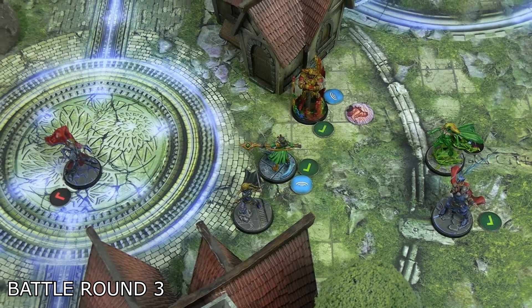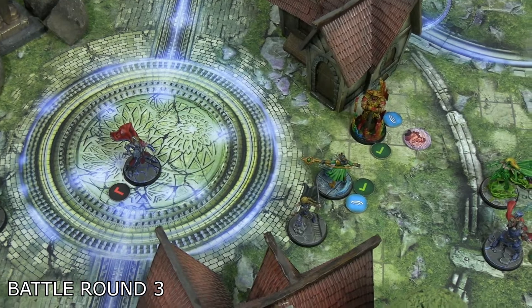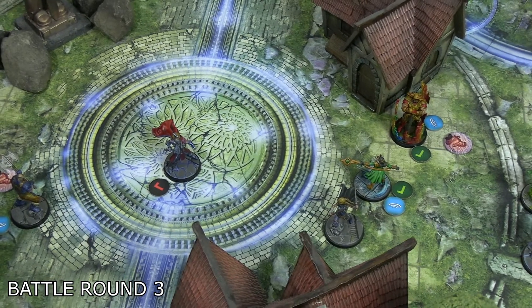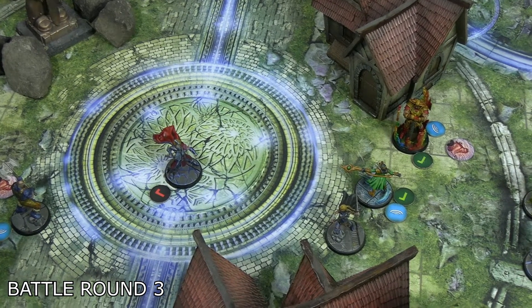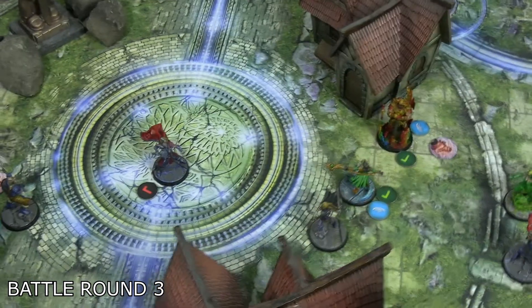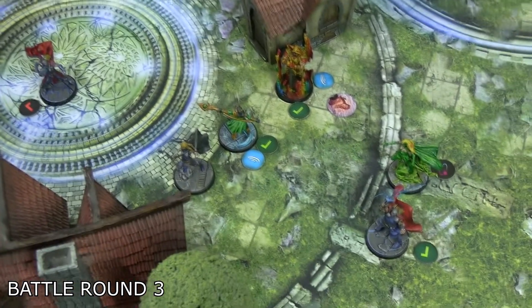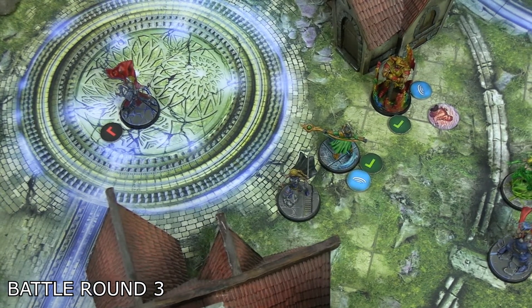Loki activated and tried two of his Frost Blast attacks — beam three, four dice energy. First roll: four blanks. Second roll: three blanks and a shield. No defense roll required. That was embarrassing. So instead he spent two to use the Space Gem to teleport Valkyrie forward two, handing her the activation to end the turn — which unfortunately means the good Asgardians have lost priority.